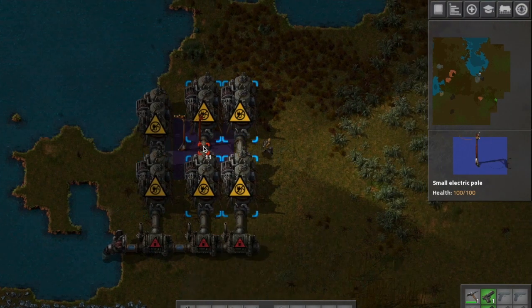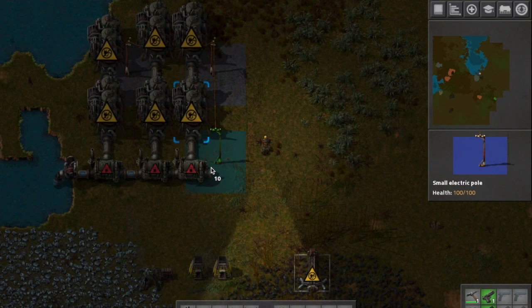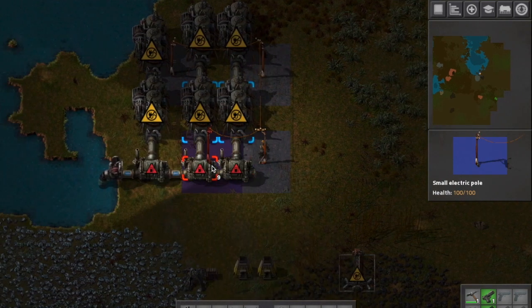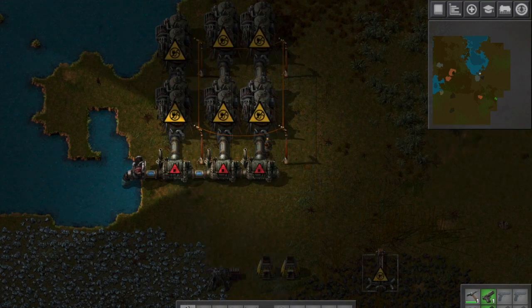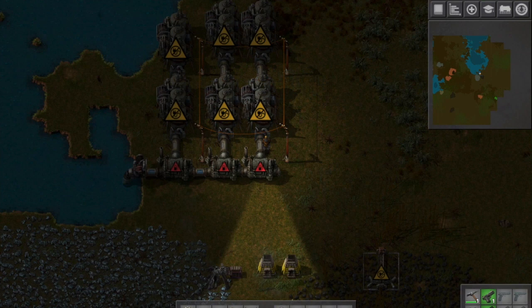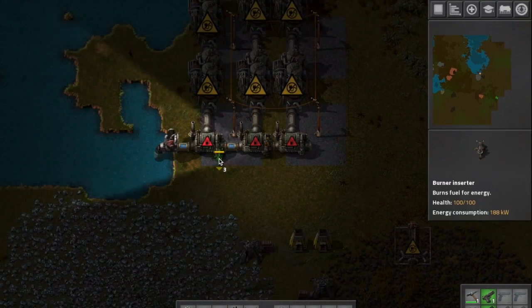Make sure that you get yourself near a coal or iron area and then smash out the iron plates. Try and use this as a pretty much a startup bit and then start cracking out the electric drilling, and you'll be ready to go from here on to smash out the rest of the game.